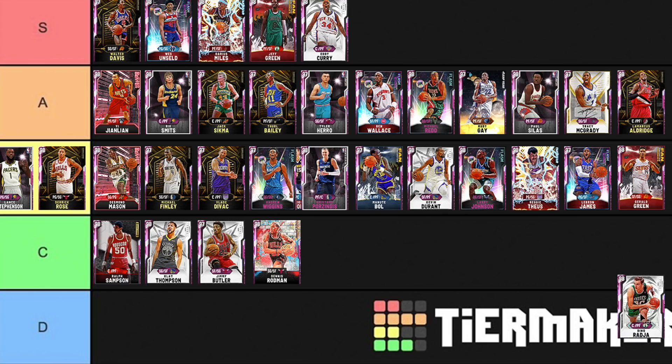Dino Raja — S tier, no question. In terms of overall centers, the only reason he might not be S is the flagrant foul tendency, but Dino has unbelievable handles, extendo arms, can dunk on everybody, and a great release. If this was NBA 2K19 everyone would be sticking Limitless Range on him and playing Dino at point guard — that's how good this card is.